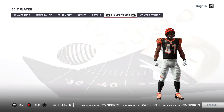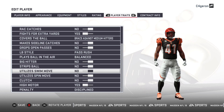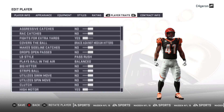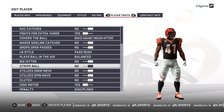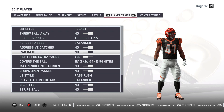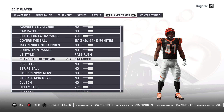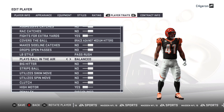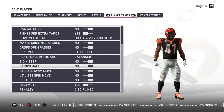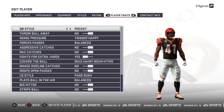Essentially, it deals with the traits. All these traits affect the sim — they affect the scripting, gameplay, and animations. Some of these traits are incredibly overpowered when it comes to sim. High motor, clutch, sideline catch, fight for extra yards — these give the biggest advantages. Someone has figured out the best balance to make elite players feel truly elite and average to bad players play like bad players. You can download this on PC, or manually do it on console.